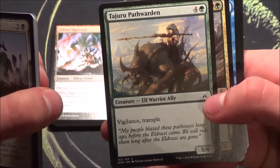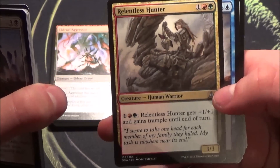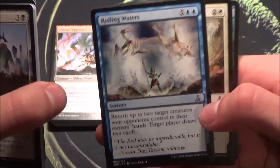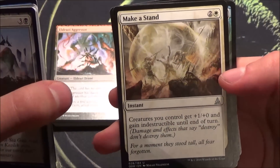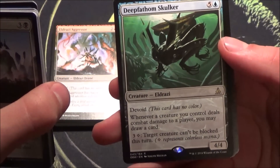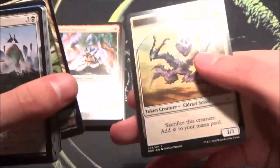An insane common — 5/4/5 vigilant, trample, ally warrior. Really good. Relentless Hunter, 3 mana 3/3, gains trample and +1/+1 — really annoying card, a good pick in draft or sealed. Roiling Waters — a little bit too expensive for my taste, more for two-headed giant. Make a Stand is annoying — indestructible at instant speed can really mess you up if you time it right. Deep-Fathom Skulker, another Eldrazi card. That unblockable ability down below is really painful. And we have a forest.